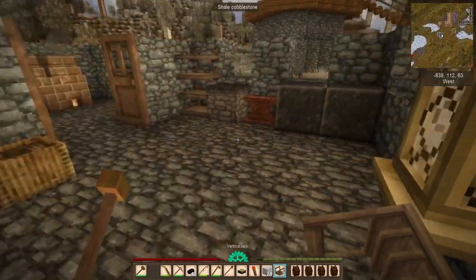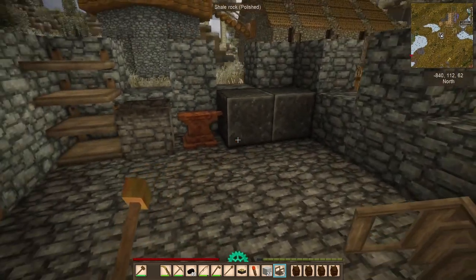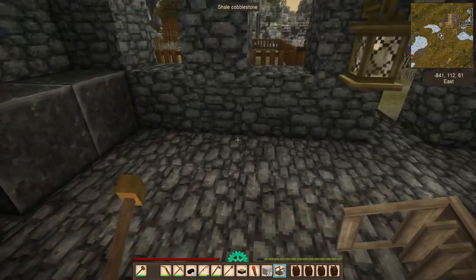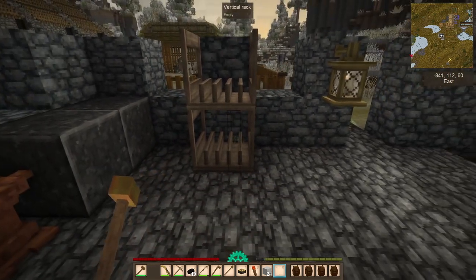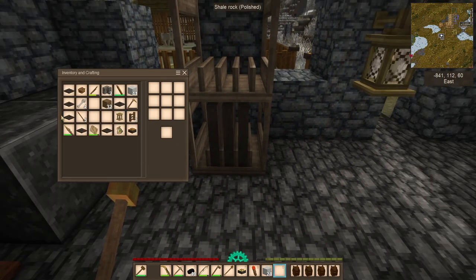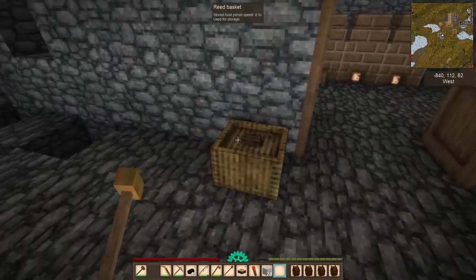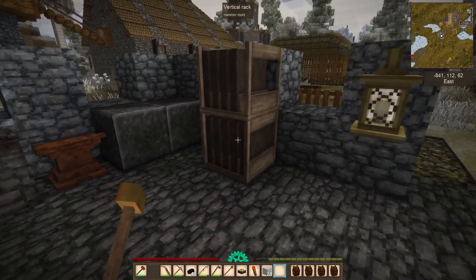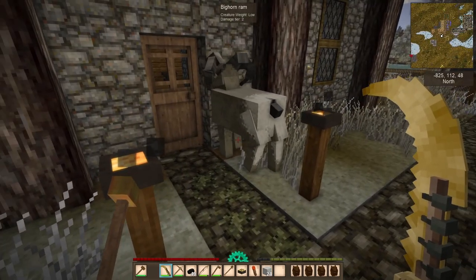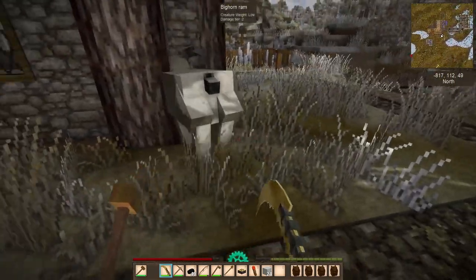We'll try and get as much work done as we can before the temporal storm starts. That little spot was meant for crucibles and stuff. I could put the racks up here but it's a tight spot. Actually, a normal box where I can stick them all would be more practical. I don't like having to do this but you leave me no choice — yeah, you big horn scum.